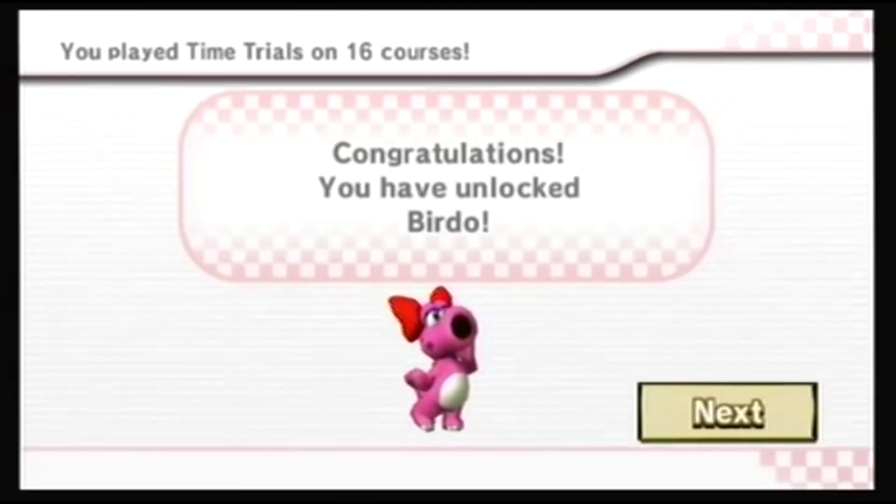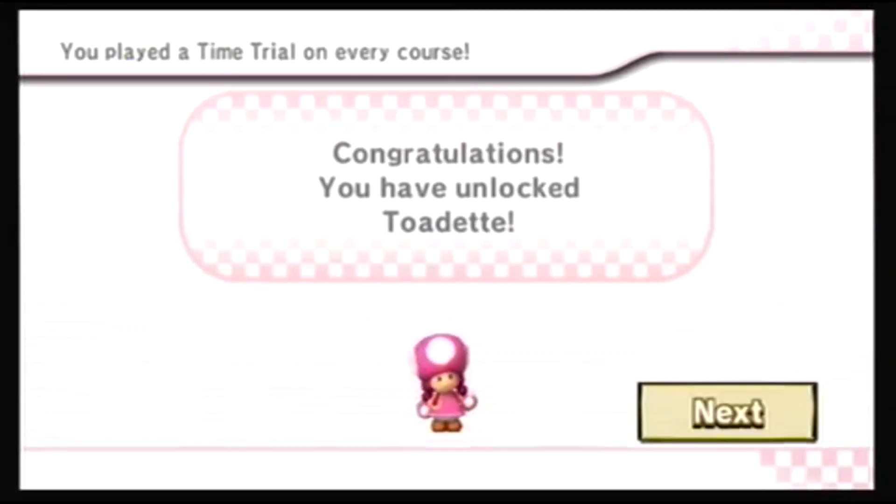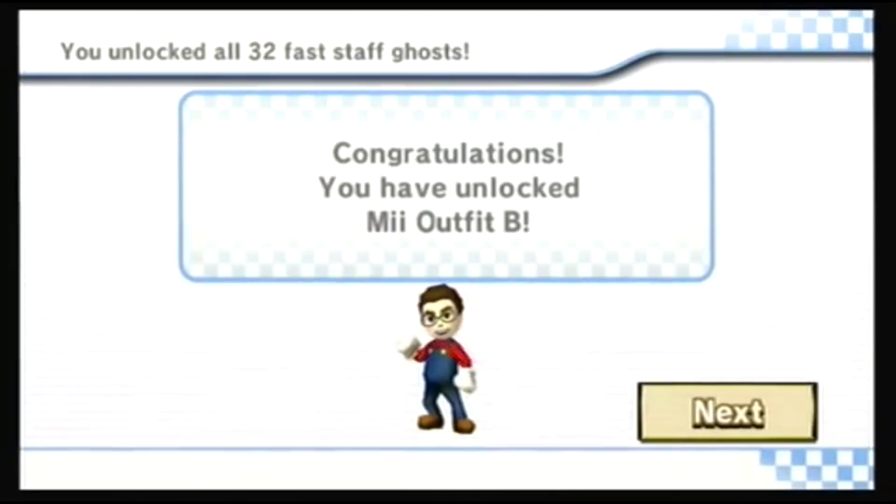Next is Birdo. In order to unlock Birdo, you need to race on 16 different courses. Next is Toadette. In order to unlock Toadette, you need to race on all 32 courses. Lastly is Mii B. In order to unlock Mii B, you need to unlock all 32 Fast Staff Ghosts.